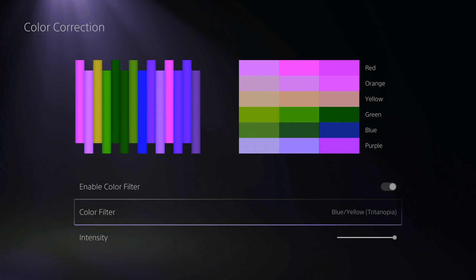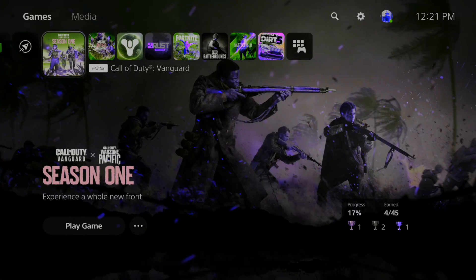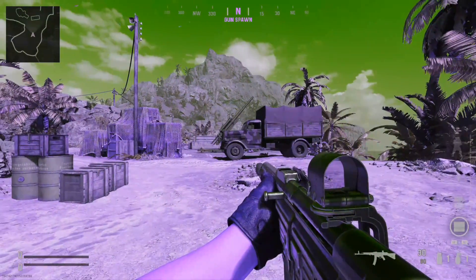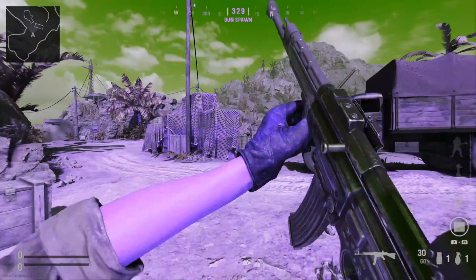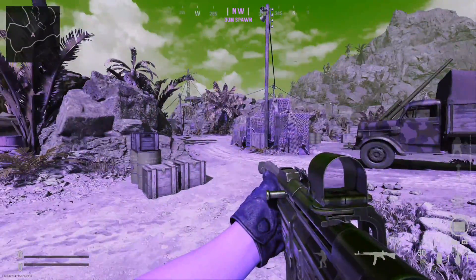Now this is actually going to be applied to the game — this is where this comes in handy. Let's go back to my Call of Duty game. You can see everything looks a little bit more blue in certain areas. It looks strange. When I'm playing Warzone, people pop out so much more when I have this color setting on.